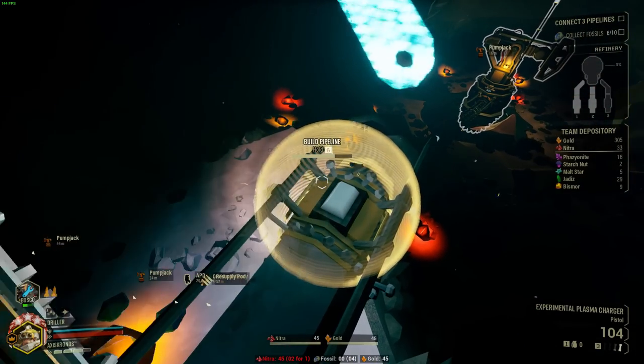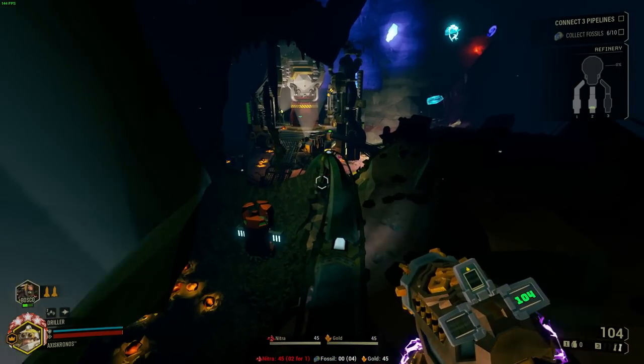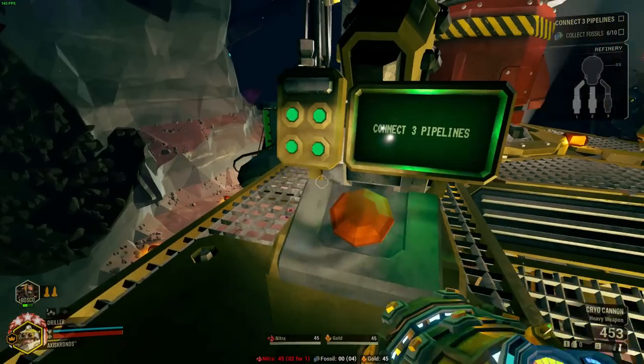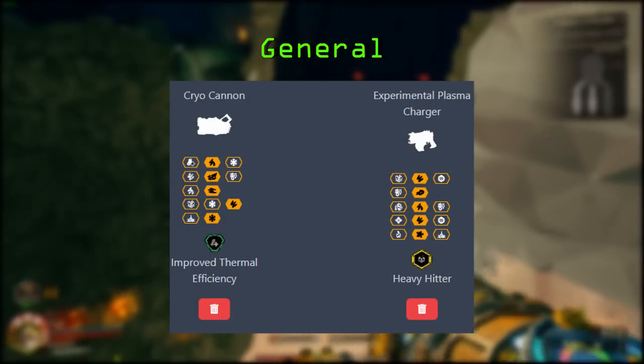I don't know if I'd recommend taking Subata with sludge pump, however there are great synergies between the wave cooker and EPC with fire. The wave cooker also has great synergies with flamethrower and cryo cannon in the form of temp shock, although temp shock builds are better with flamethrower. You can see all of the builds that I run for driller on screen right now or down in the description.